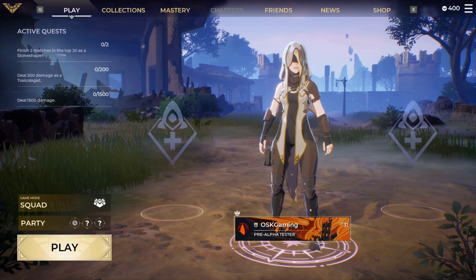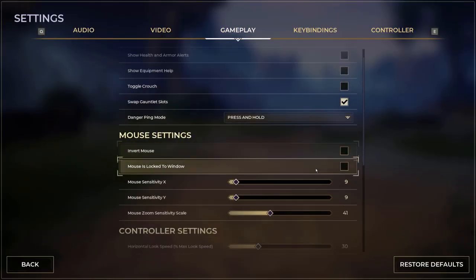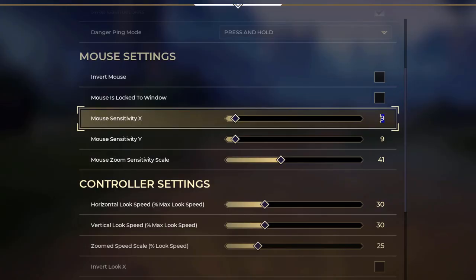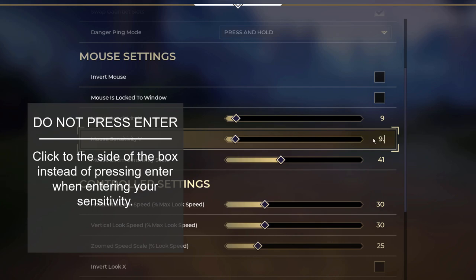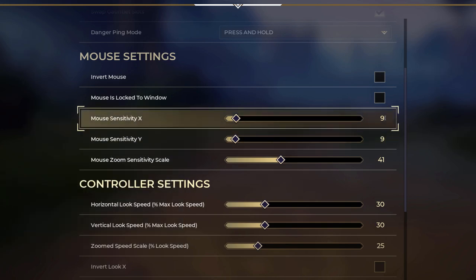Now this is where Spellbreak kind of throws us for a loop, because as of the making of this video you can't adjust your in-game sensitivity by a decimal value by default in the actual game — it'll just round your sensitivity to a whole number. However, there is a trick you can do on PC: if you type in your sensitivity as a decimal and do not press enter, the game will visually display a whole number but will act as if it's the decimal number. Kind of weird, but you do what you got to do. Once it gets addressed it'll make this so much easier.